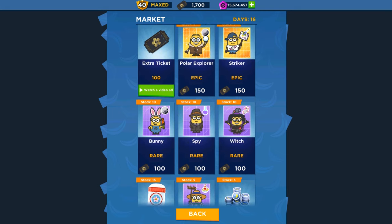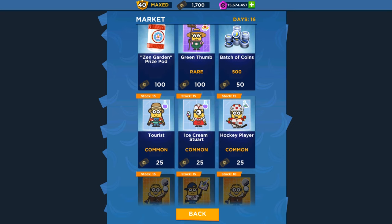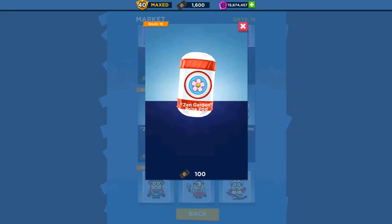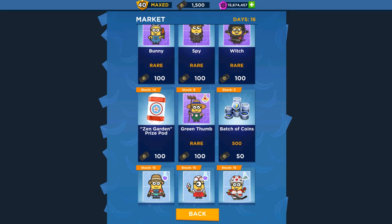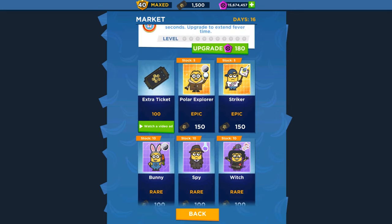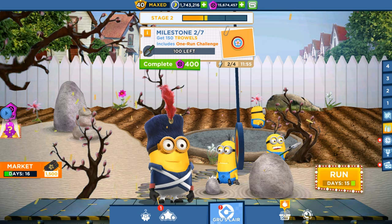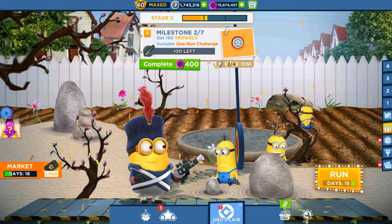With your market tickets you can buy the Polar Explorer, Striker, Bunny Spy, Witch, Green Town Tourist, Ice Cream Sword, and Hockey Player minions. You can also buy coins with market tickets, and even buy the Zen Garden prize pot with market tickets. You can also upgrade the Fever mode with tokens, but all progress will be lost after the special mission ends — it resets to zero for the next one.